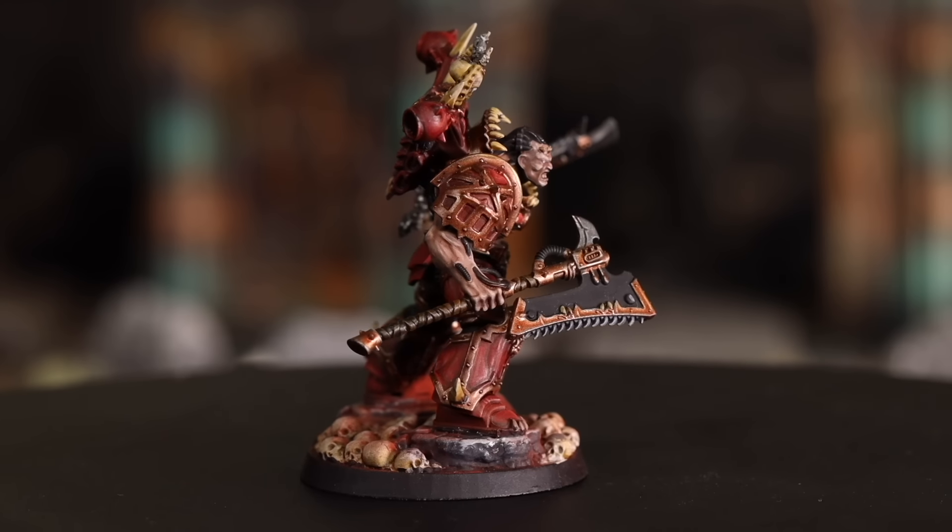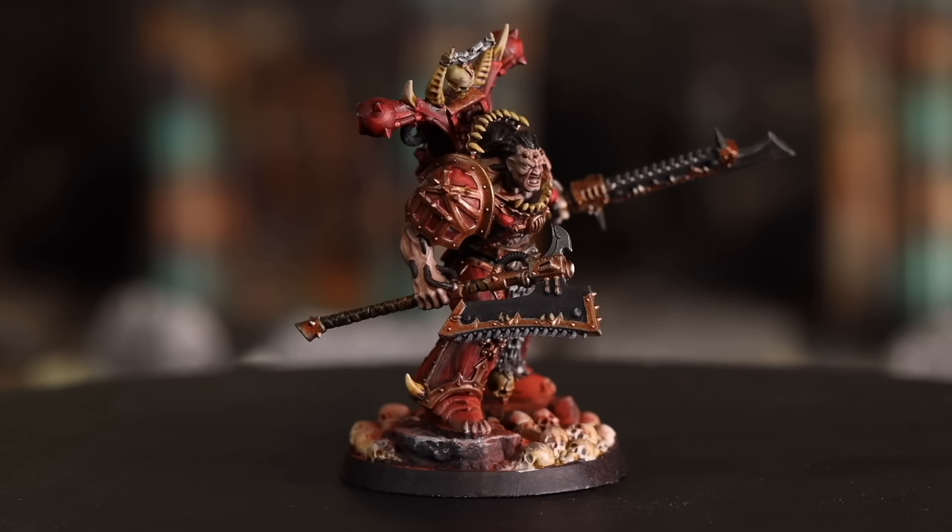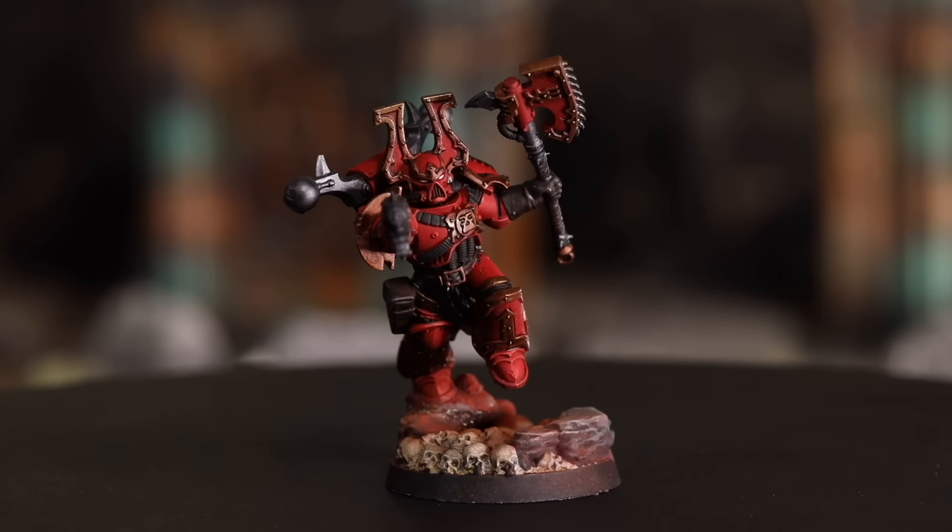Skulls for the Skull Throne is one CP and is probably the best stratagem in the army — an absolute essential. In the fight phase, for a World Eaters unit that hasn't fought yet, you get plus one to wound when targeting characters, monsters, or vehicles. This massively helps — Eightbound at strength seven or eight wounding on fours instead of fives against tough vehicles is huge. Even Khorne Berserkers wounding on fives rather than sixes against tougher targets with their volume of attacks is a big swing.